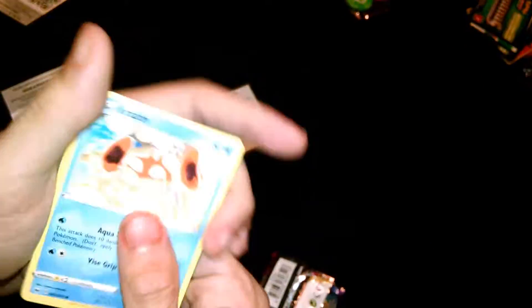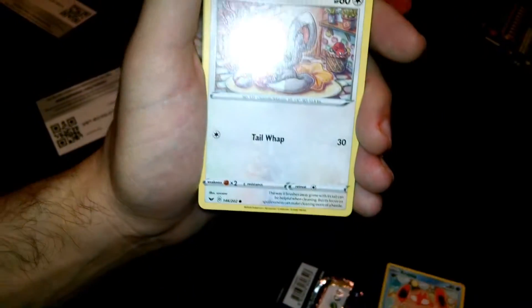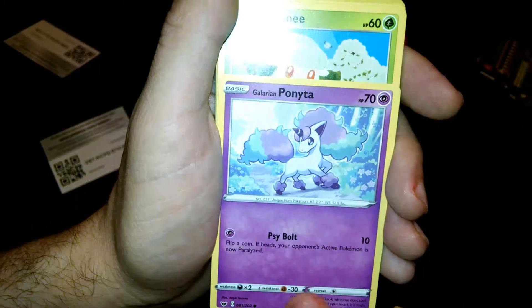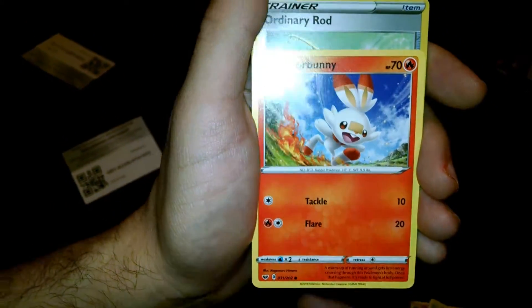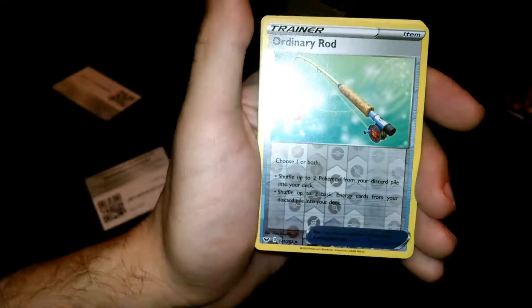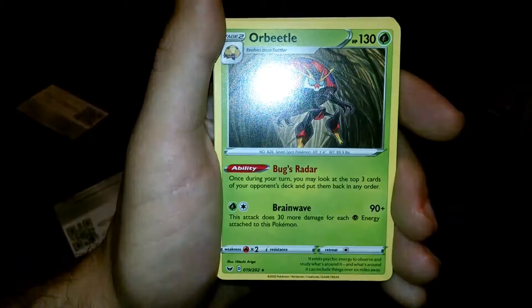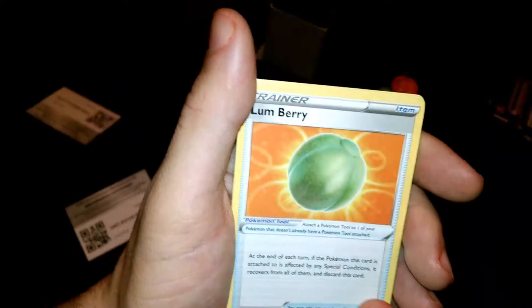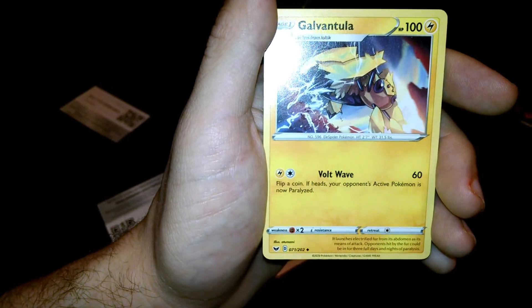Code card. Crabby, Minccino, Galarian Ponyta, Cottonee, Scorbunny, Ordinary Rod, Orbeetle, Energy, Bounsweet, Corviknight, Galvantula. That's it.